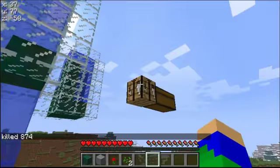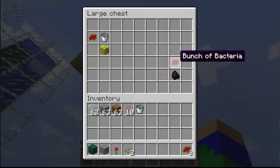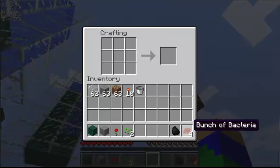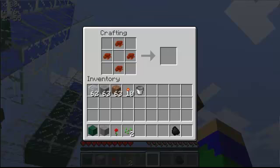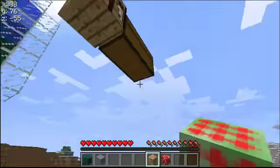So now if we go back into our floating chest, take four bunches of bacteria and a piece of coal, stick them in like the bacterium colony, and we get a replacer colony. Now before we go on, I'm just going to quickly get a jammer and one piece of glass.